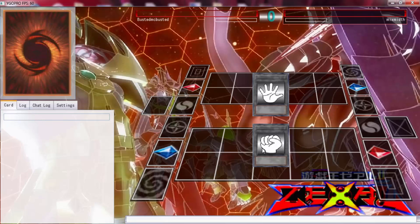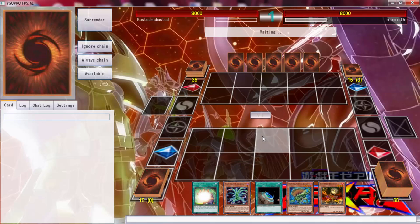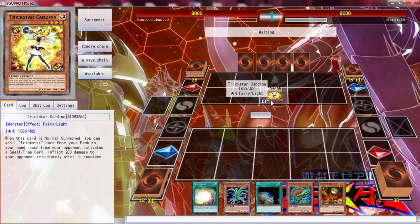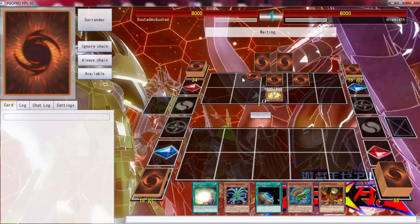All right, probably the last duel today against Mick Smith. This is a great hand — a fantastic hand. We can do a lot with this. Never mind, we're playing against Trickstars — we're probably going to get burned to death. We're going to lose our hand because of a theme-specific 'banish your opponent's hand' effect.